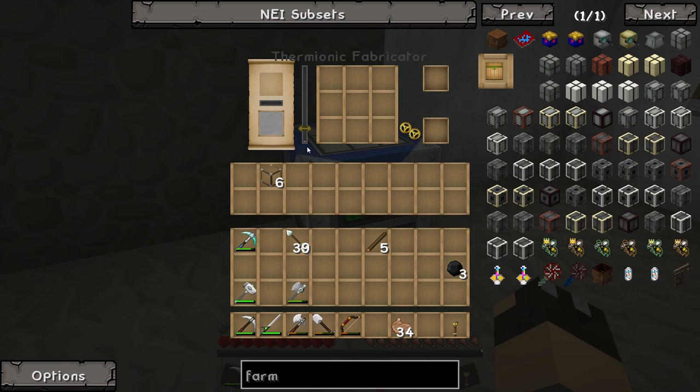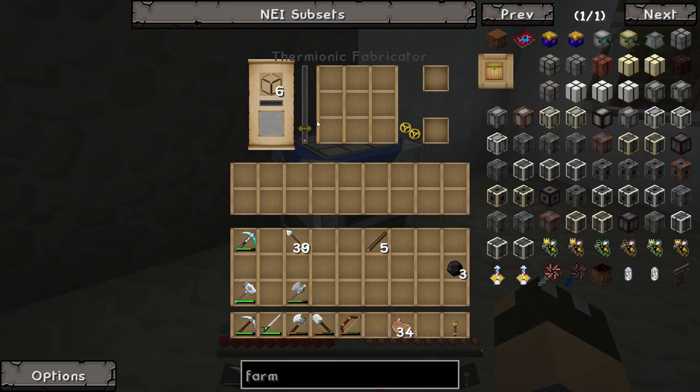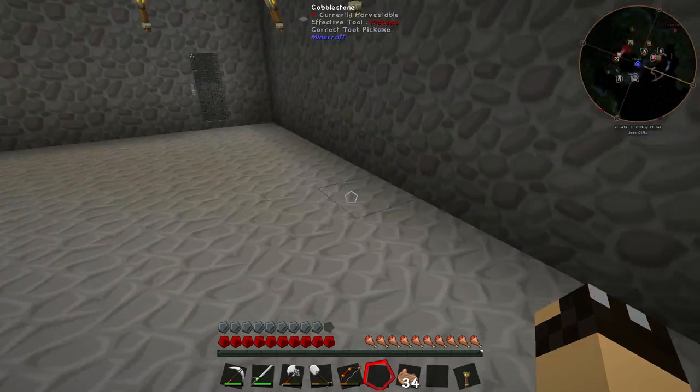On the interface you can see this little tiny orange line - this is the heat being produced by the thermionic fabricator. This little golden bar represents the temperature that must be achieved to melt the item in the box. If we put glass in there, we need to get to this temperature to melt the glass. If we put sand in there, that yellow bar would move up much higher - you need much higher temperatures to melt sand. So you can just put sand in a furnace first and melt it down to glass, which is a little bit cheaper.